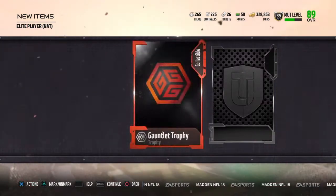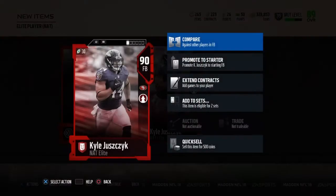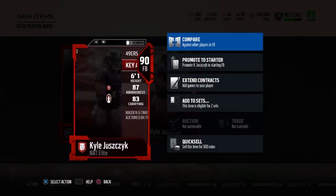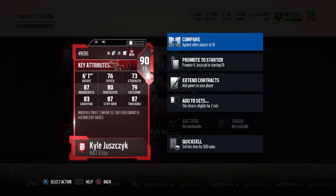What are we gonna get? Alright, there's the trophy — reveal all. I got a fullback. That's kinda weird. I don't know how I feel about that — I mean he's a 90 overall, but it's a fullback.